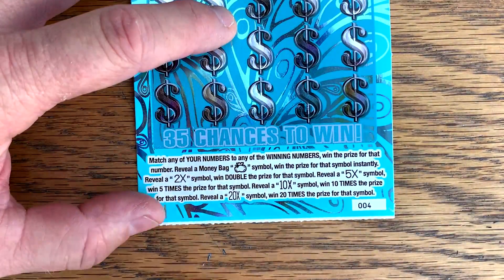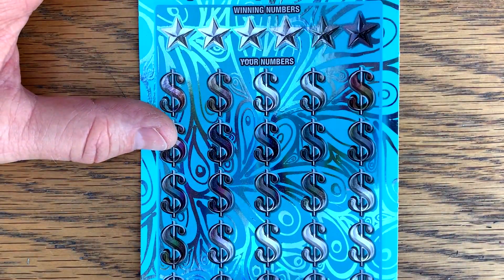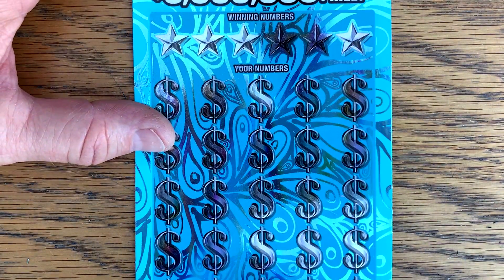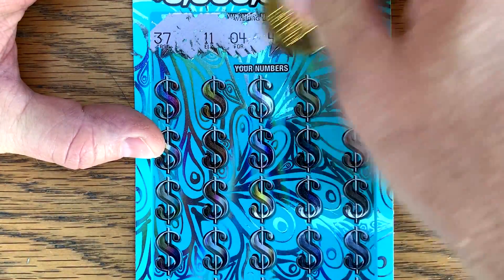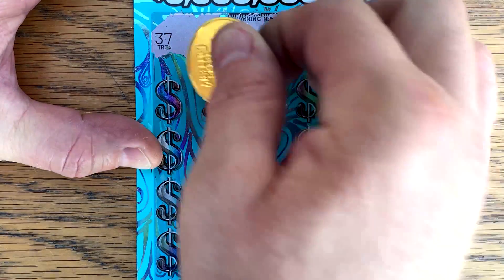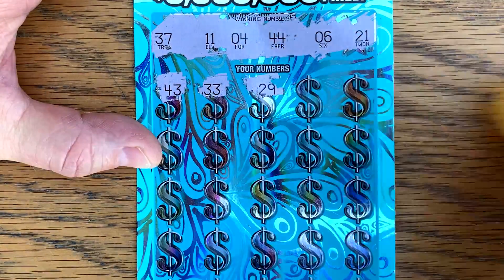Premier Play, ticket number four — this is a pretty fresh pack. Match win, money bags — ought to win two. We found the two and the five and the 20, we've not found the 10 — we need to add that one to our collection. Let's see what we got — a little blurry, take that glare off. Can we find another big win? 37, 11, 11, 4, 44, 6, and 21. Can we find another multiplier — or just a win, get it done? On a $15, or just a win.